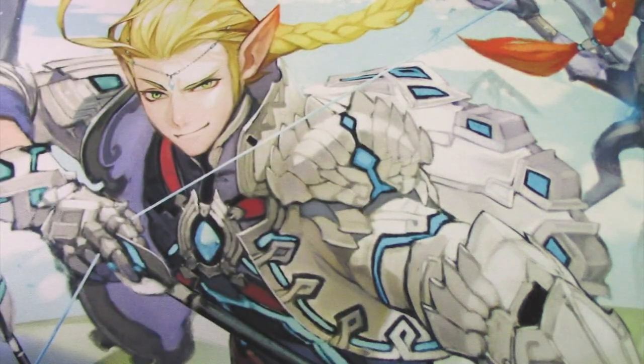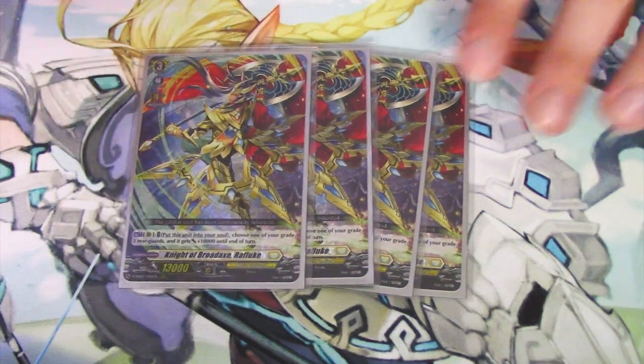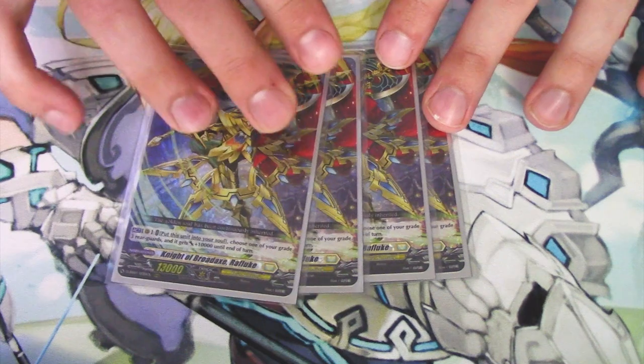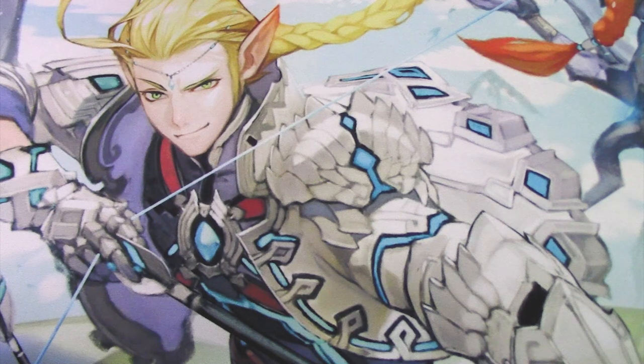Another card that helps with the Soul engine is Raflux, a trial deck card. Raflux's skill lets you put it into the Soul and choose a Grade 3 unit to give it 10k. This is really helpful for the Soul obviously, but also for giving Grade 3s power since you're going to be re-standing a unit with Bastion's skill anyway. If you want something to swing a big number and re-stand with Bastion, it's going to keep that power boost. The cost is free — just move to Soul.